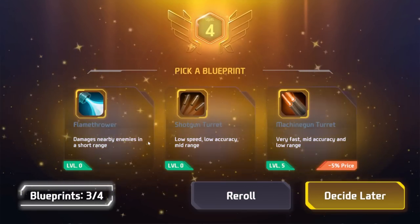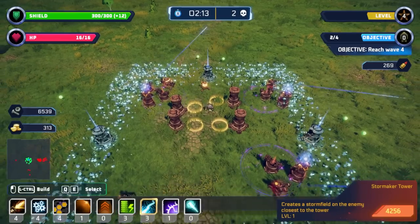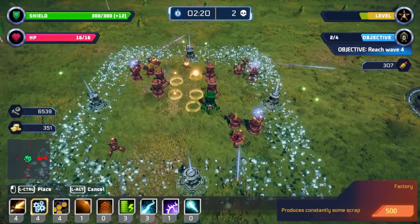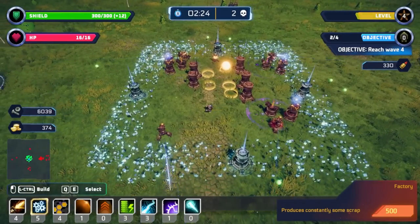Energy wave, yeah. Flamethrower — interesting, but I think we want the machine gun as our last one. What I mostly want to do is go back to buying a bunch of these and sticking them as densely together as possible.